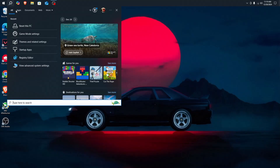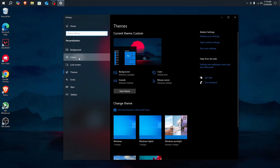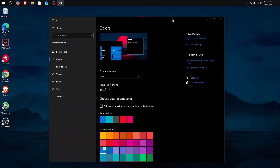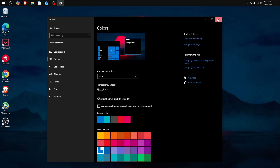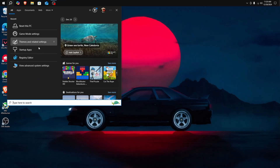Next, go to the search bar and click on 'Themes and Related Settings'. Go to the Colors tab and you'll see Transparency Effects — turn this off. This will also lower the CPU load on your system.